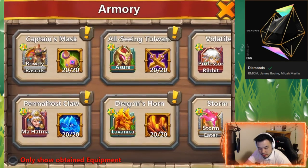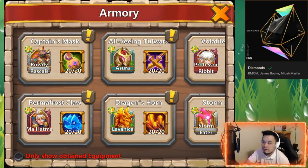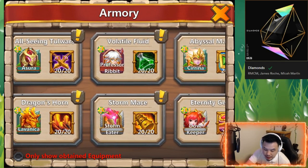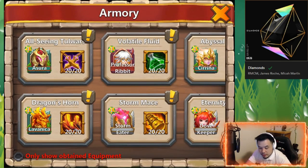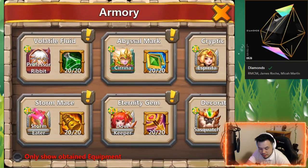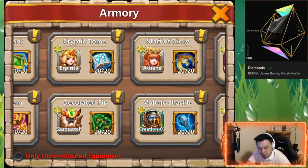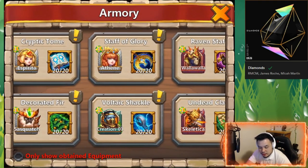Rowdy Rassel I don't really use that much anymore. Lavonica — for sure I need Accuracy because Lavonica is not only for utility, she does a lot of DPS and you need to put some Accuracy. Dovekeeper of course. Sasquatch — Accuracy is very important because if you read his description, he needs to hit the target.